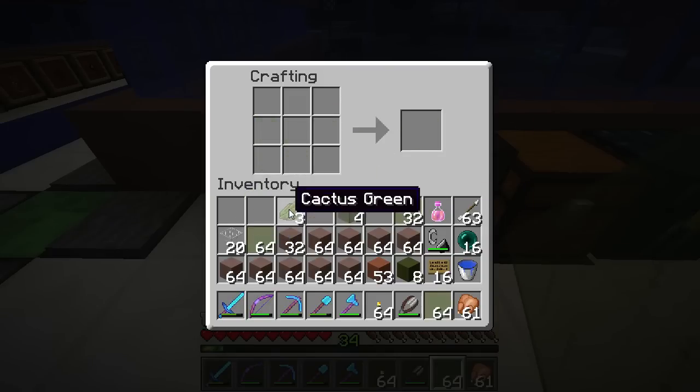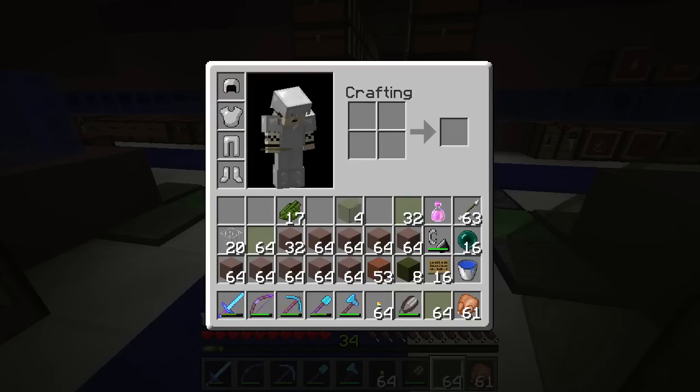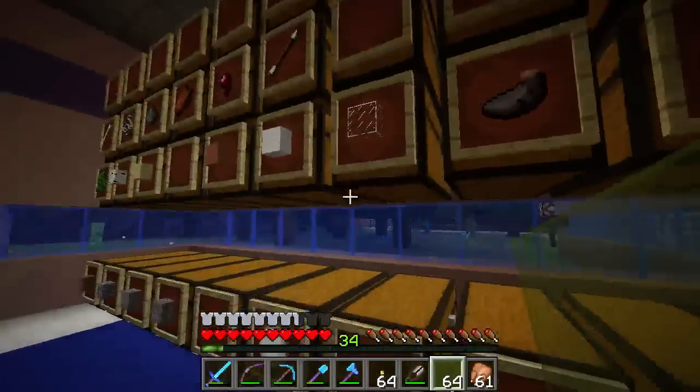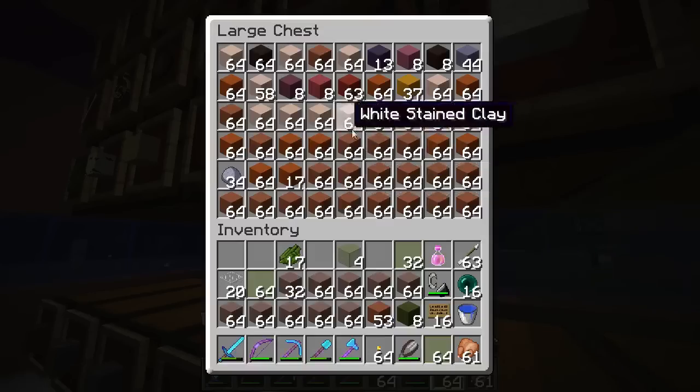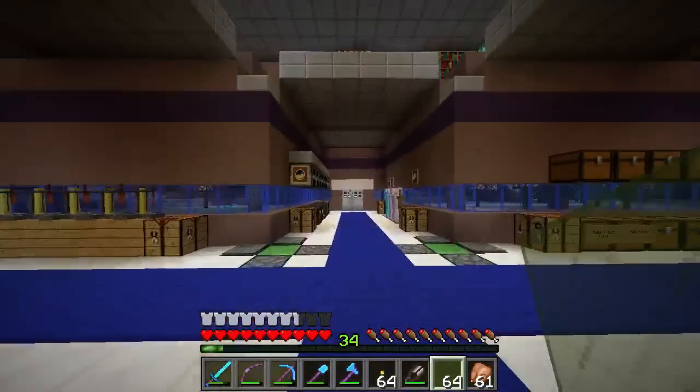Is Meeper in bed? If you're not in bed, Meeper, get in bed — we're going to have a nice little snuggle. What else do I need? Hardened clay — clay's over here. As you can see, I've got plenty of it. I've been over at the Mesa biome, as you saw at the beginning of the last episode.